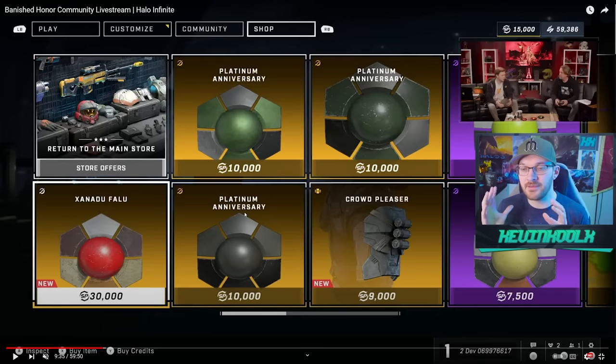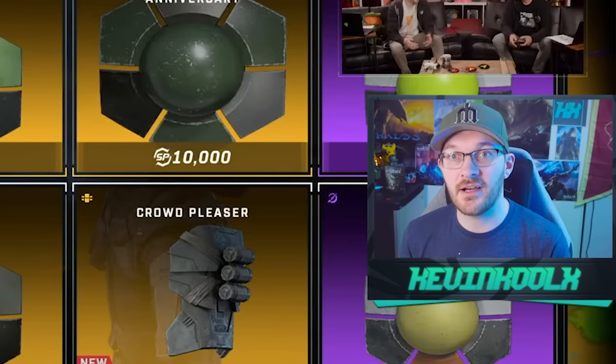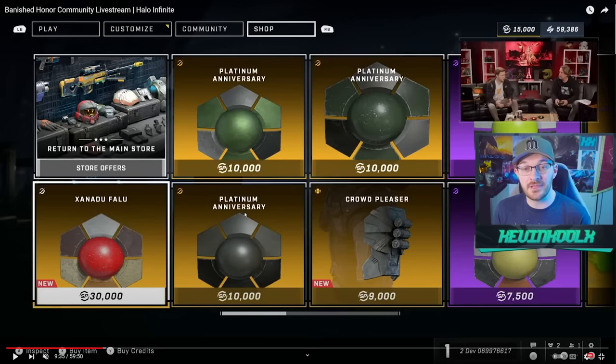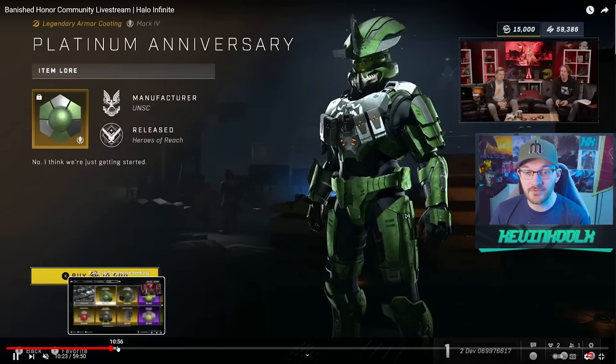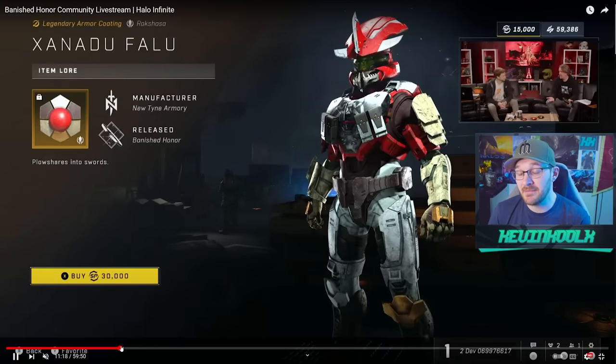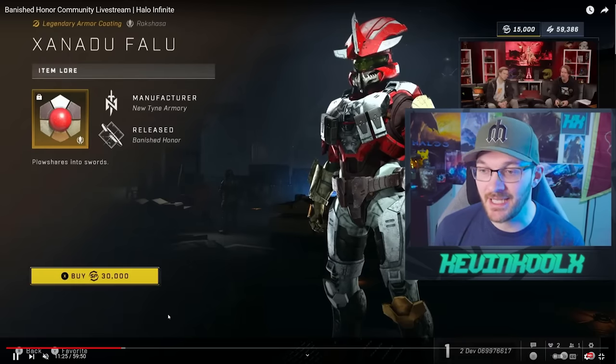These things you can unlock are going to be either tied to specific events that you couldn't unlock anymore, different types of cosmetic promotions we've had throughout the years in Halo, and also new things like the Xanadu Falou coating, which is worth 30,000 Spartan points. We'll break down the math of what it actually takes to unlock that, which might be a little concerning for a lot of people. But overall I'd say this is a W update when it comes to giving players an ability to grind for unlocks and be rewarded for playing the game, which has been a big issue within Halo Infinite.